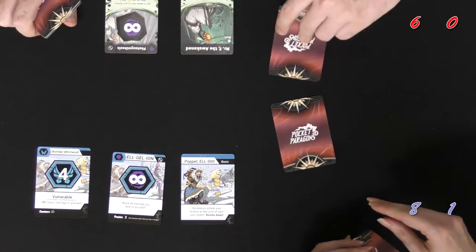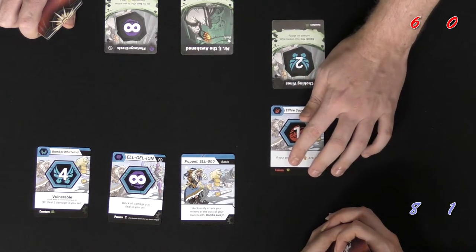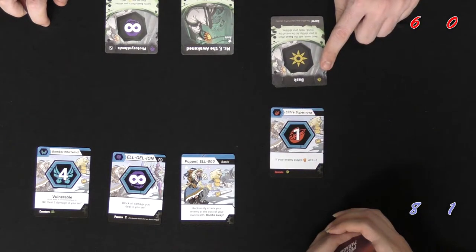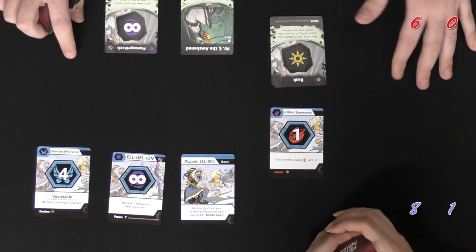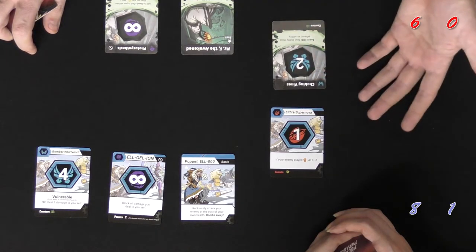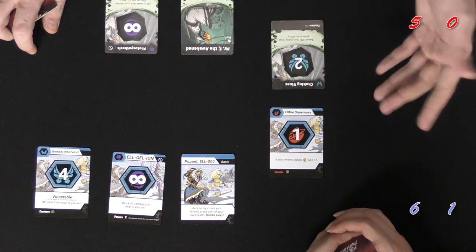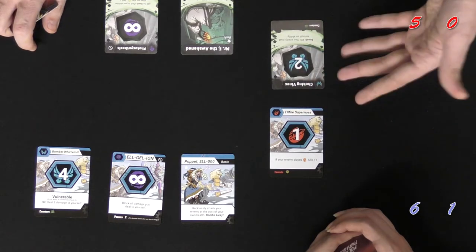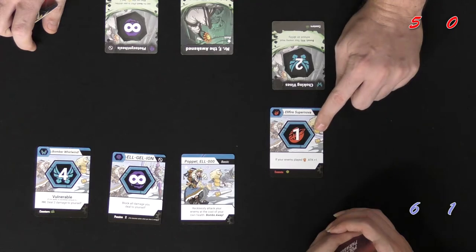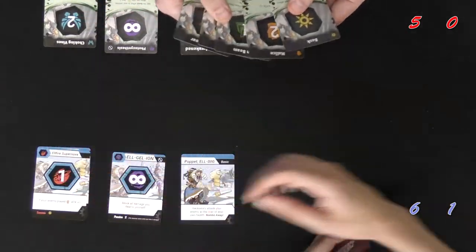Now it's on — we flip our cards and check counters. This card is going to counter a rest. It's an execute — execute means that the player will instantly die. So if I play rest, she executes me, I instantly lose and she wins the game. Mine is going to counter green, which she did not play, so both of these actions take effect. She'll do one damage to me putting me at five, I'll do two damage to her putting her at six. We'll check for any bonus abilities, then both of us will discard these cards and keep playing.